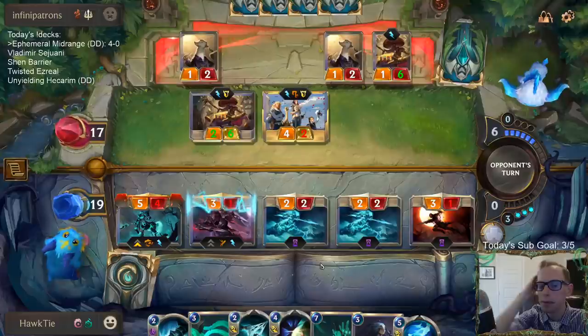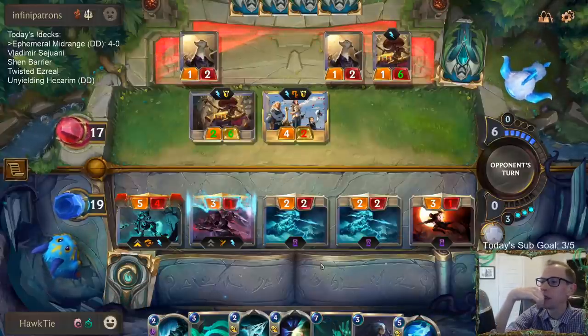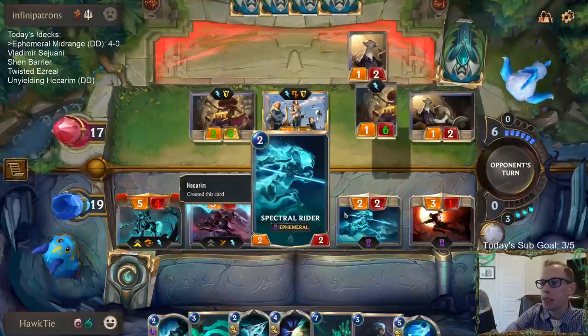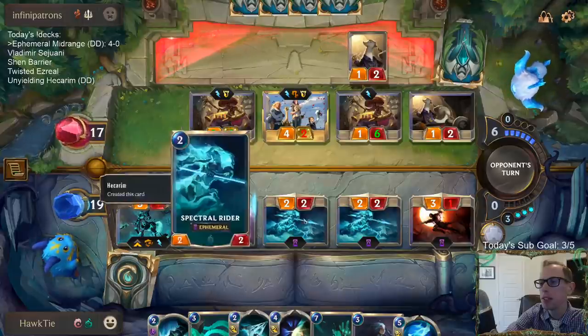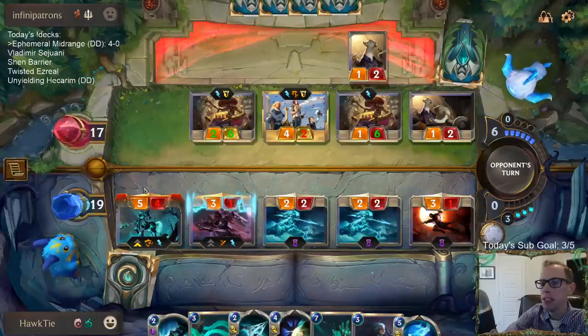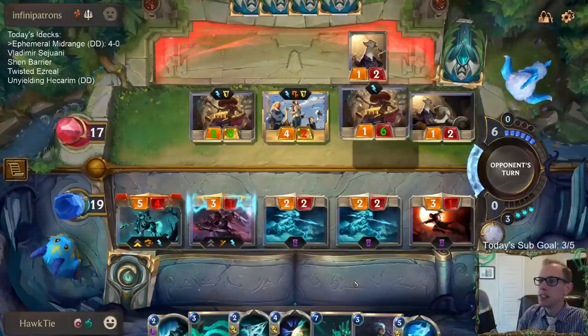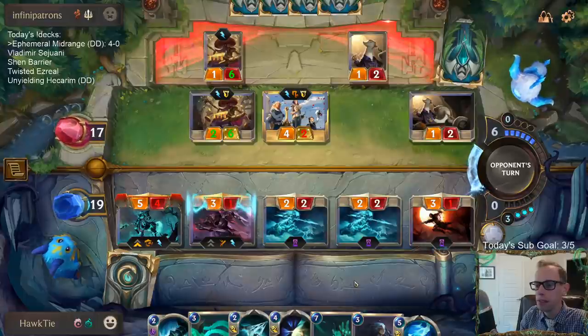Should not attack with Hecarim. Those things are not 3/2s anymore - they're 2/2s. Basically this whole time they've been 3/3s as we've been attacking, because we've always had the 2-mana 2/3 Soul Shepherd in play. I kind of forgot that they're 2/2s - they've just been 3/3s for us these entire four games every attack with Hecarim.